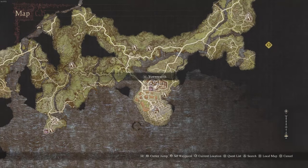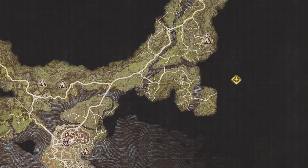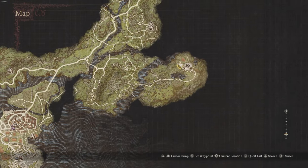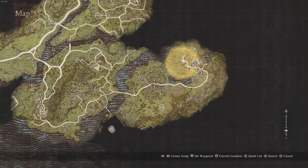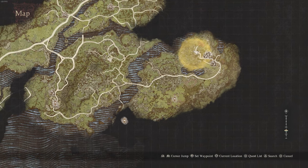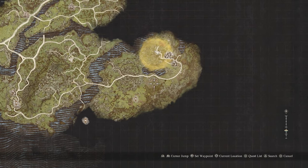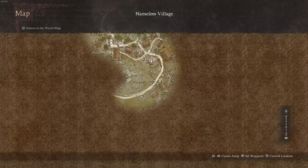Starting from Vernworth, you're going to have to make your way out the gate from the northeast and progress on the road all the way to the nameless village marked on the map. Once you're getting near the nameless village, you'll notice the road is blocked — rocks and stuff — so you're going to double back and take a path down through the greenery. This will take you through the eastern forest, and you'll follow a path that leads back to the road and into the village.